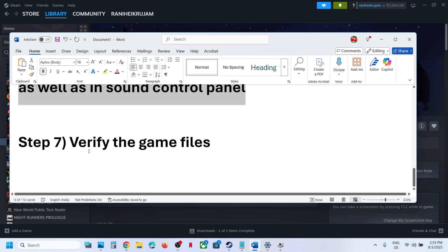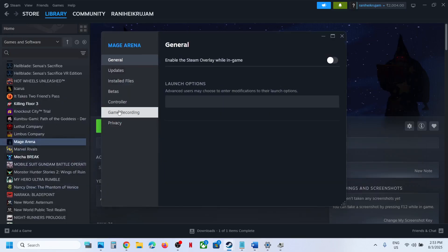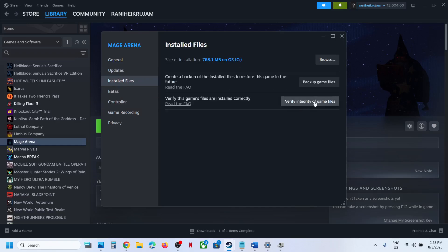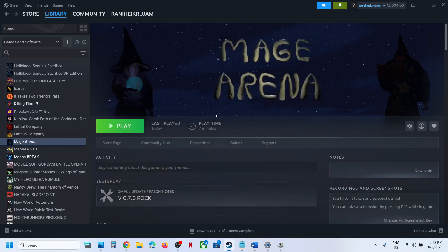The next step is to verify the game files. Right-click on the game, select Properties, go to the Installed Files tab, and click Verify Integrity of Game Files. Once verification is 100% complete, launch the game and check. One of the steps shown in this video should help you get the microphone working with the game. Thank you so much for your time — please like this video and subscribe to my channel.